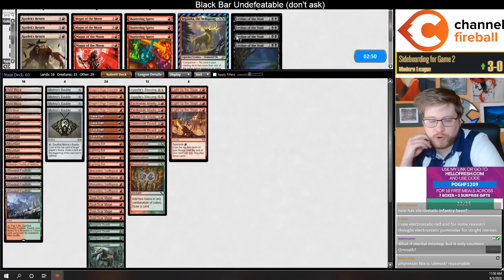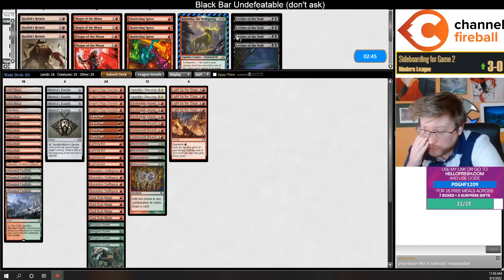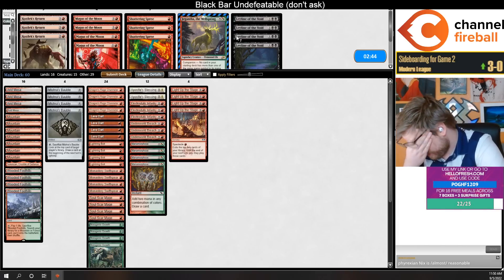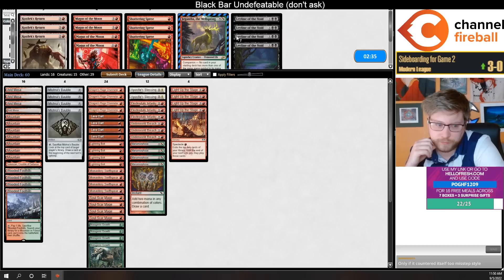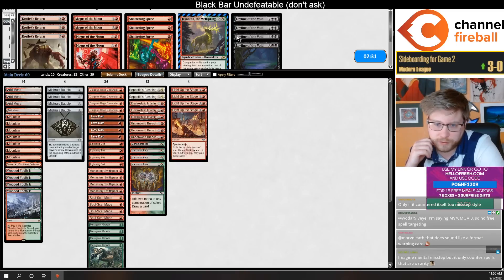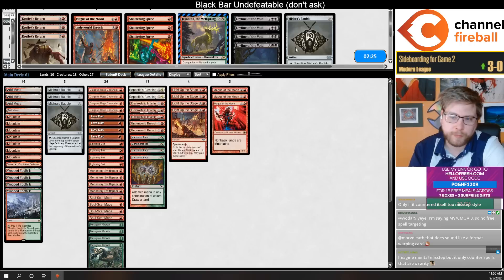We're on the draw against Temur Scapeshift. I hate to play Magus of the Moon usually against Lightning Bolt decks — this may be the only exception. I also have Mutagenic Growth to save Magus from Lightning Bolts. When I raise the curve I like to trim at least one Breach — I could trim a Bauble too.